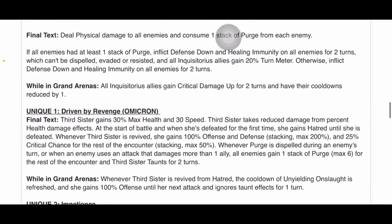Unique one, 'Driven by Rage,' has an omicron. Third Sister gains 30% max health and 30 speed. She takes reduced damage from percent health damage effects, which is what they always put on galactic legends. At the start of battle and when she's defeated for the first time, she gains Hatred until she's defeated. Whenever Third Sister is revived, she gains 100 offense and defense, stacking max 200, and 25 critical chance for the rest of the encounter.